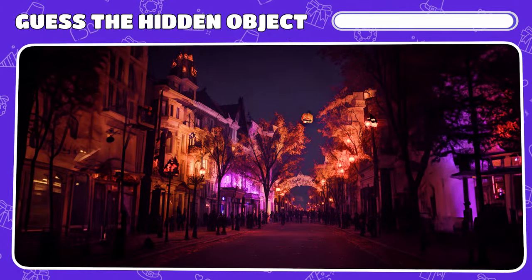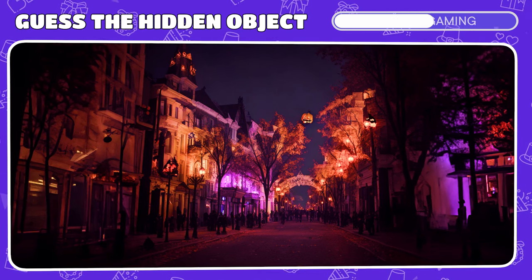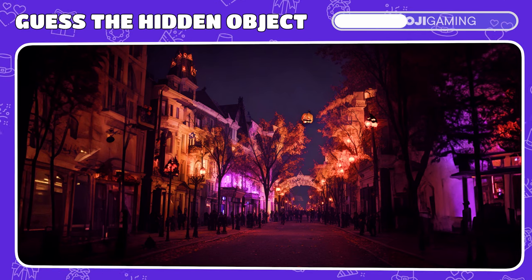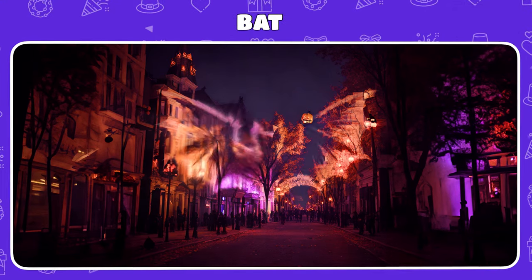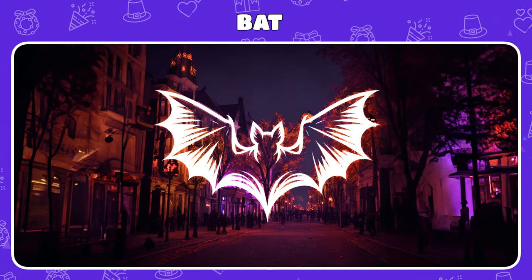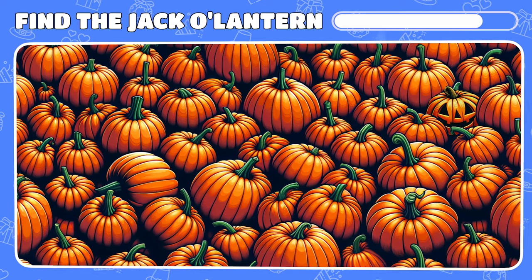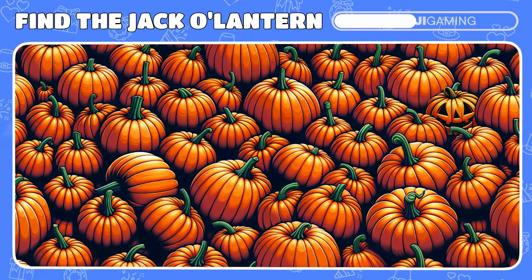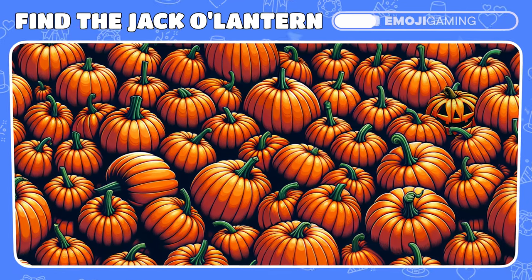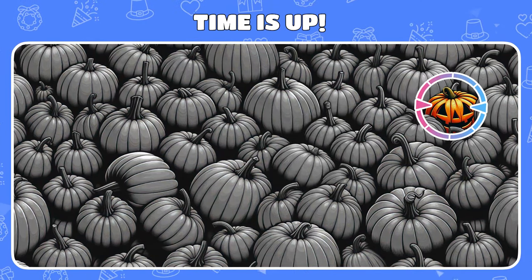How about this challenge? Squint a little and you might see a hidden object. What is it? It's a bat! Level 6. Among all these pumpkins, can you spot Jack's lantern? The spooky Jack's lantern is right here.